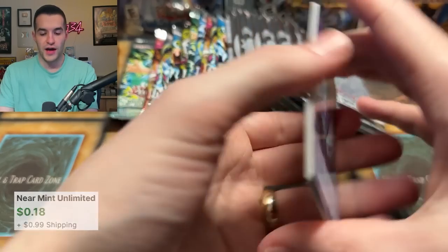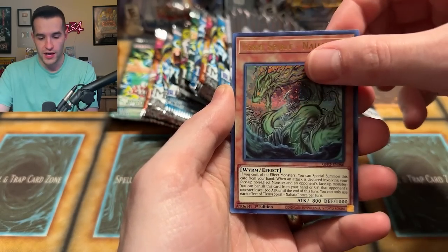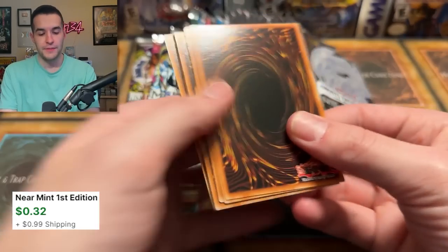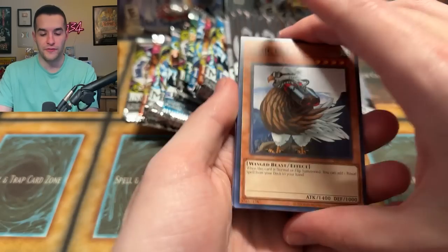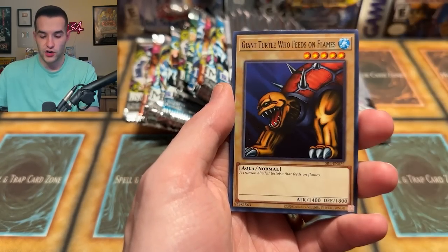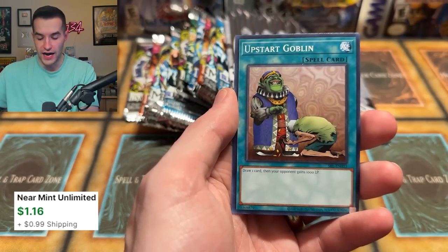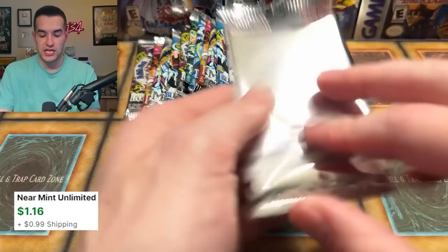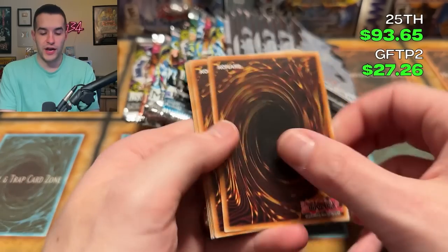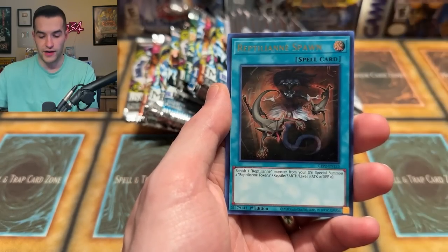Ghost from the Past 2 — will you have a second Ghost Rare? Tany Spirit, Sky Cavalry. Spell Ruler — three from the back. Sonic Bird, Gaia Power, Electric Snake, Curse of Fiend, Giant Turtle Who Feeds on Flames, Queen Bird, Hamburger Recipe, Hero of the East, and Upstart Goblin. The promos are really changing everything here. The score right now — Ghost from the Past 2 is not ahead because of those promos.